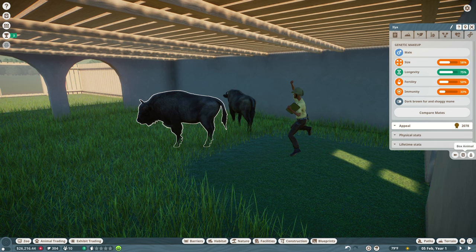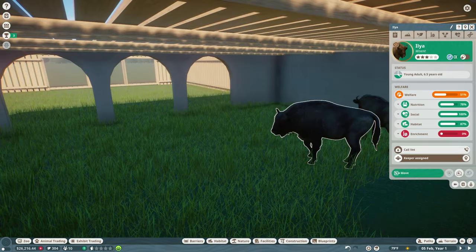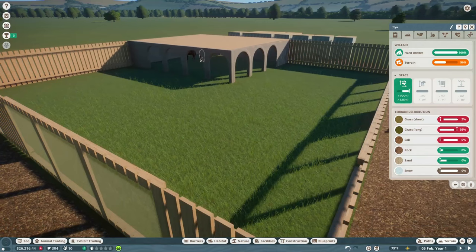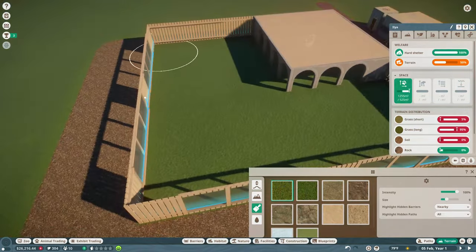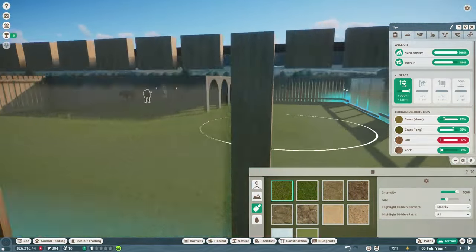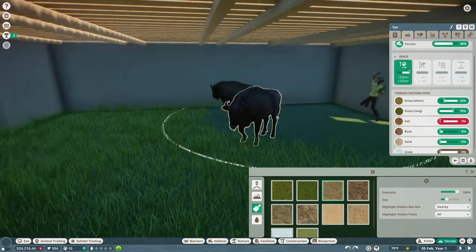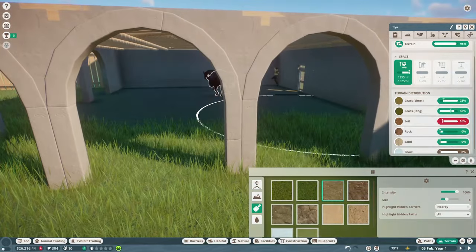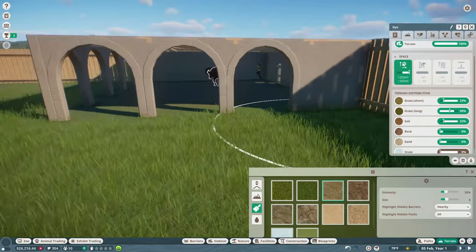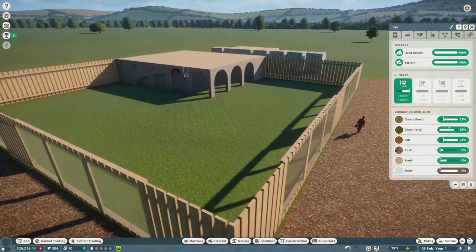I can't directly see the animal's weight in the genetics tab, which is a bit disappointing. Moving on to terrain: the Wisents enjoy short grass above all else — their entire enclosure could be short grass and they'd be happy. I add some soil terrain near the shelter interior to add variety, blending it into the grassland. They don't like snow, space is fine. Environment and welfare are looking pretty good.